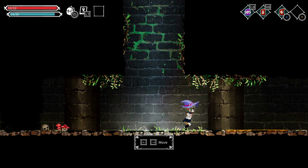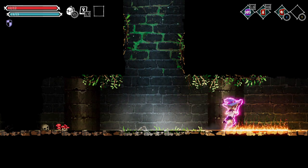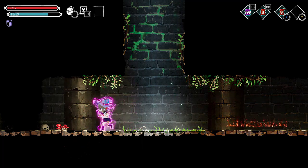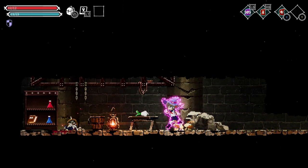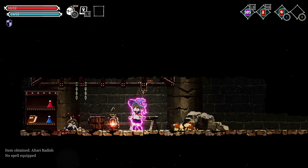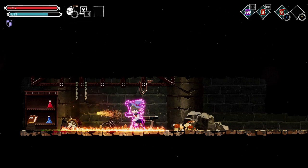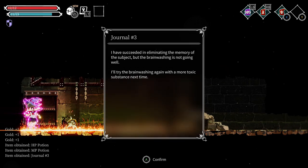We can use the fire attack to burn things, and then have the shield so I won't take any damage. I don't really have a strong attack. The story dialogue says: 'I've succeeded in eliminating the memory of the subject, but the brainwashing is not going well — I'll try again with a more toxic substance next time.' So now we know this journey is about me, or about a girl who looks exactly like me.